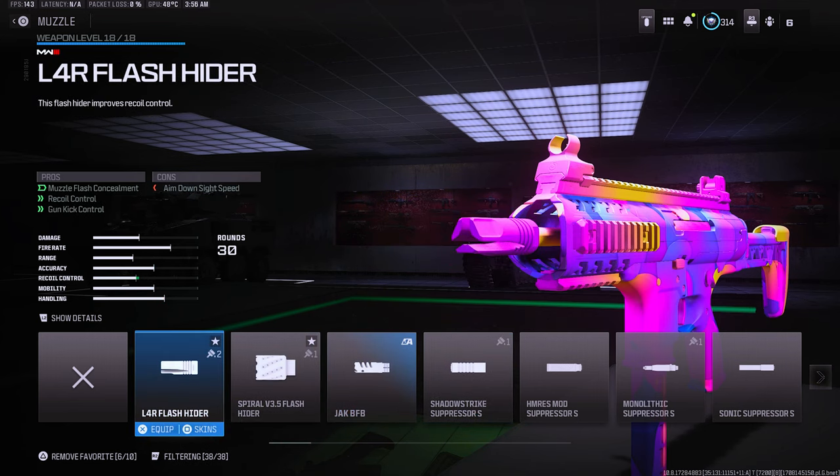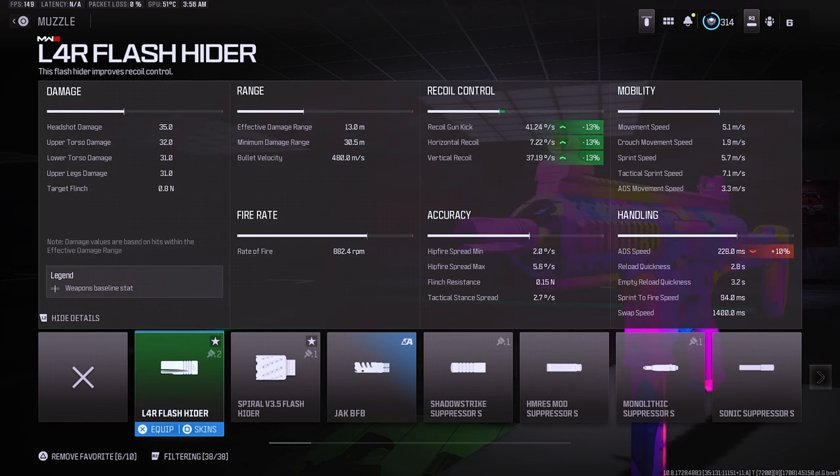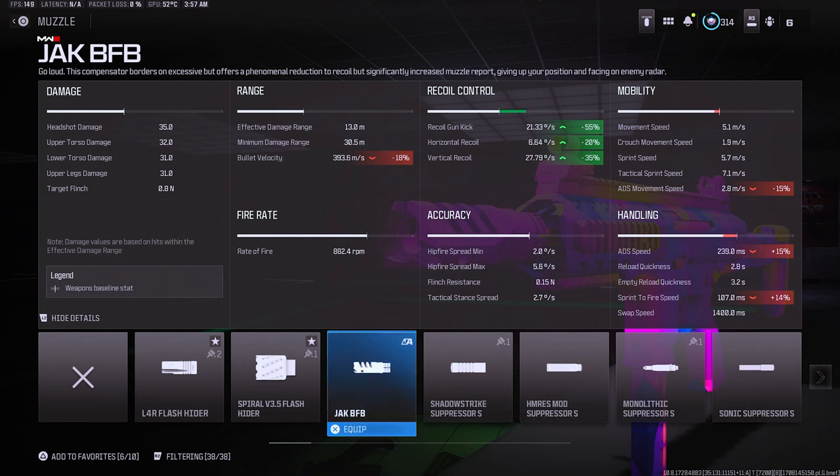I personally do like the flash shatter because with it you're going to get muzzle flash concealment, which makes it where you aren't going to see the bullet smoke getting in your way when you're shooting. You're also going to get recoil control and gun kick control. I believe the flash shatter gives you the most amount of recoil control out of any other muzzle in the entire game. If you look at the advanced stats on the flash shatter, you get plus 13 on recoil gun kick, plus 13 on horizontal, and plus 13 on vertical.